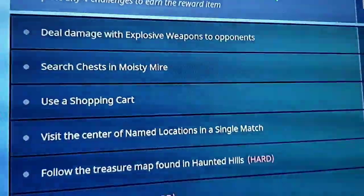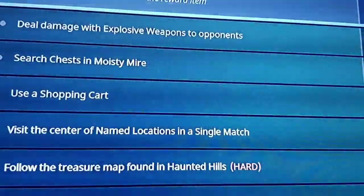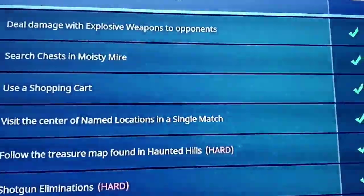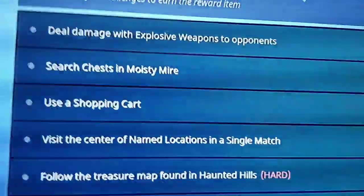Next is to search chests in Moisty Mire. This one's pretty easy. What I did was land at the crab at the back — I believe there's a max of two chests there, and sometimes there's none, but I got lucky and every time there was a chest. Then I pushed up near the main film studio to look for any leftover chests.